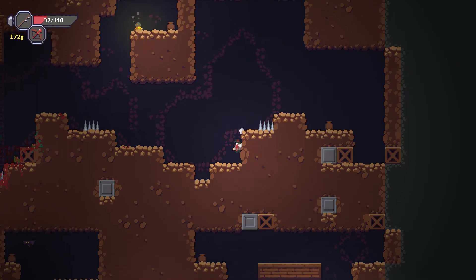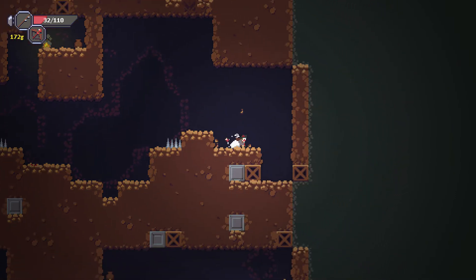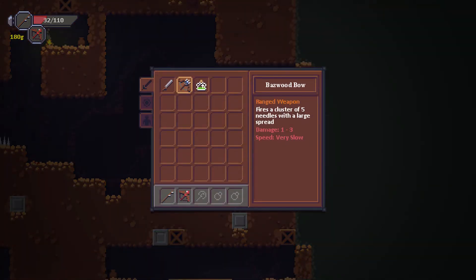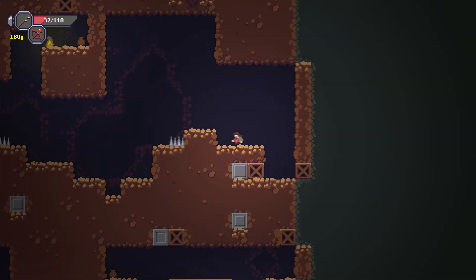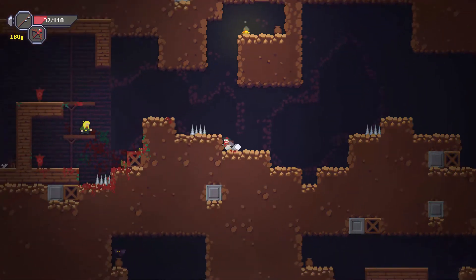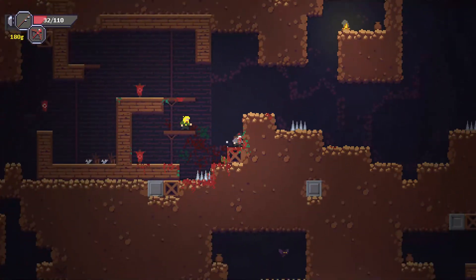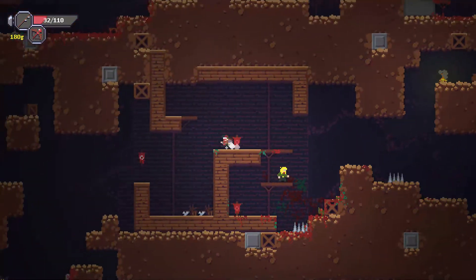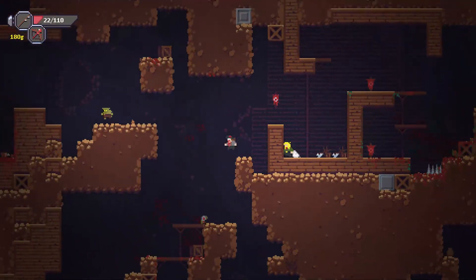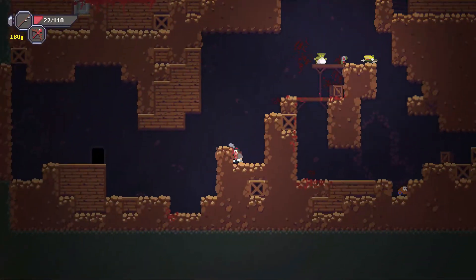We got to dribble these spikes. Let's see what that was — melee, maximum health, and regenerates. Fair enough. I keep wanting this to have a double jump, but I don't have a double jump. I hate those suicide bomber guys.